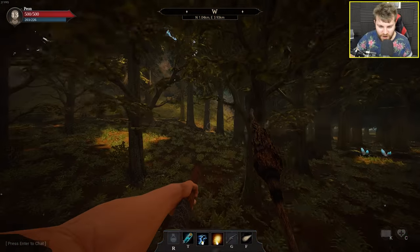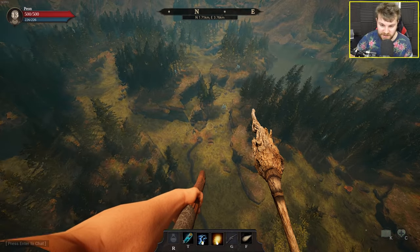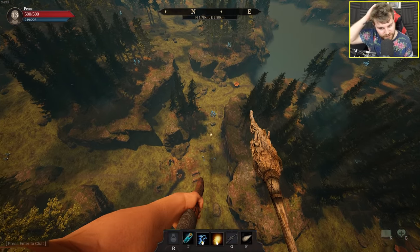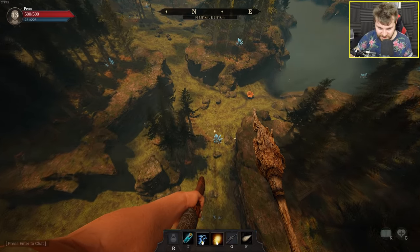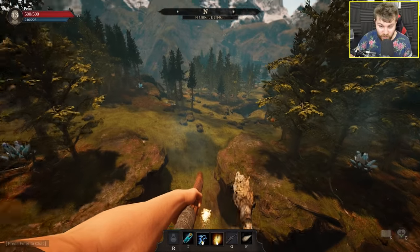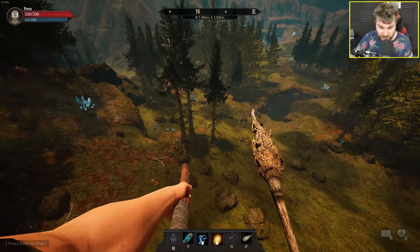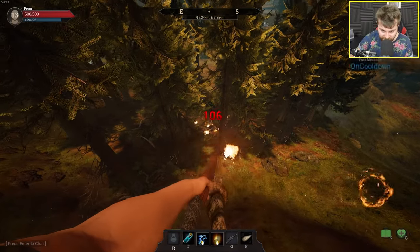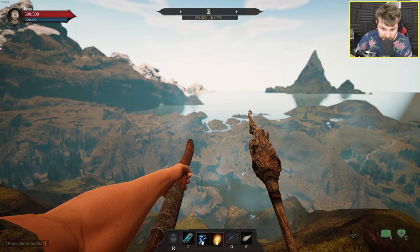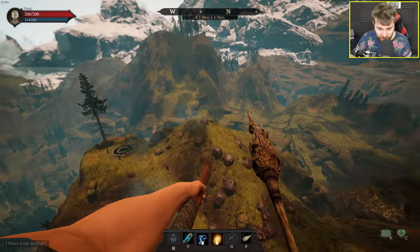This broom feels incredibly overpowered. I'm going to see if there's any limit on the range of your abilities — I'll fire this fireball and try to chase it. If it lands and hits the floor then there's no limit. It does indeed. That is bloody cool — I can shoot things from one side of the map to the other and it'll actually hit. The graphics don't look very nice when you're above everything looking down at the world; it looks quite ugly and dated.